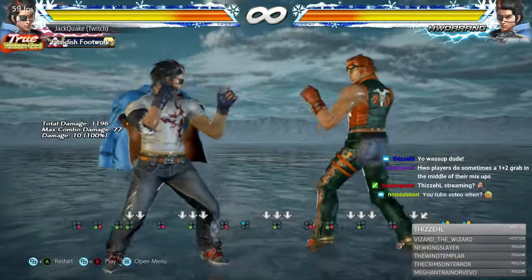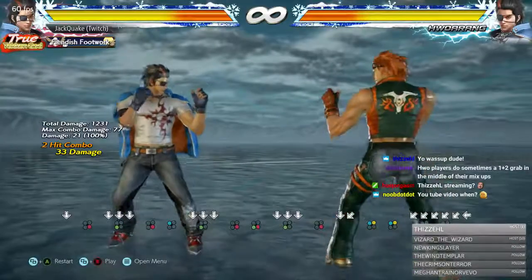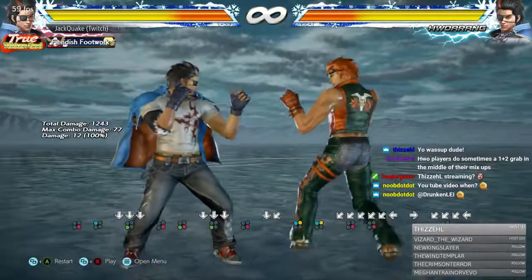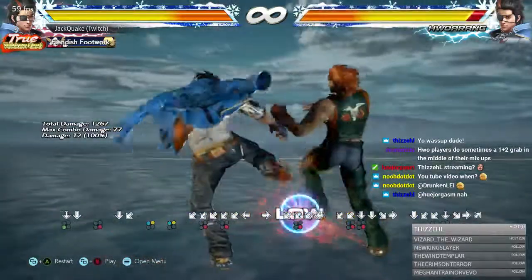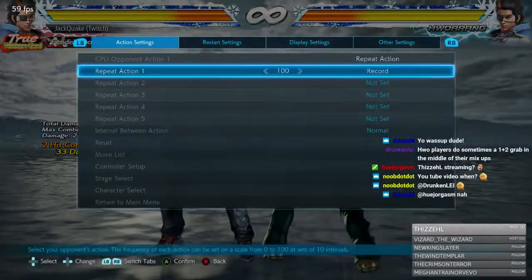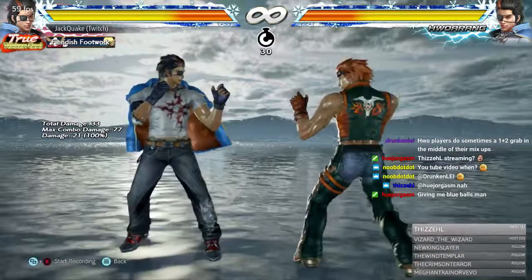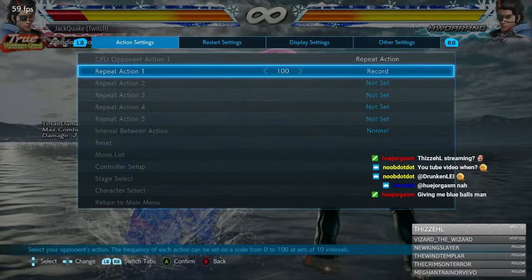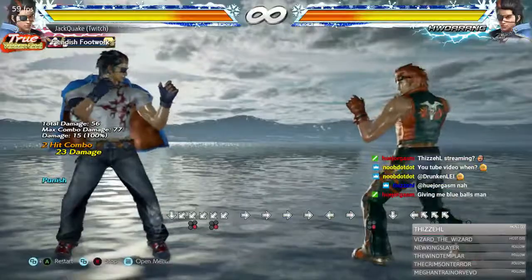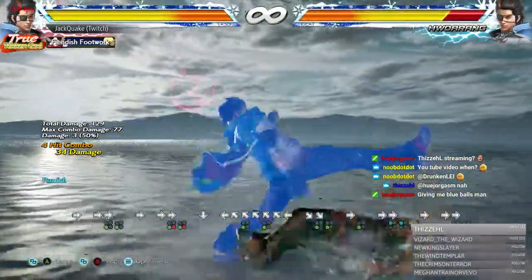This is Down Forward Down Back 4-4. Down Back 4 is a very good poke tool that a lot of Hwarangs use, and it can transition into Flamingo stance. But if you see the full string, recognize that the second hit is duckable and punishable. Just duck and do whatever while-standing launcher your character has — they all work.